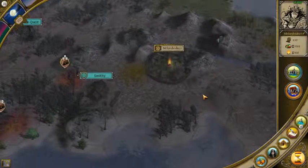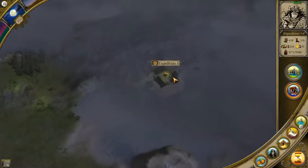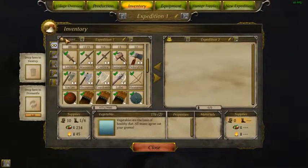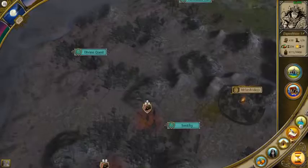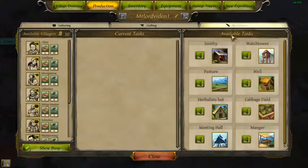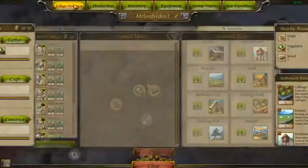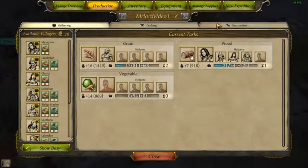Hey, welcome back ladies and gentlemen. It's been a while so I'm not a hundred percent sure where I left off. Looking at these guys, they're at the ancient wood. I remember I was going to construct a bunch of stuff - build up the cabbage field, the manager in the meeting hall, and maybe the herbalist.